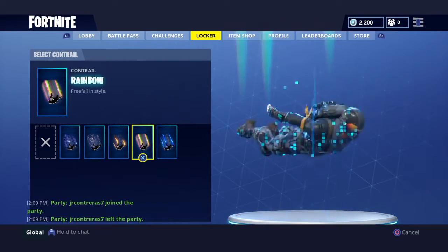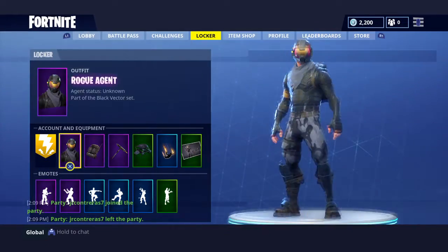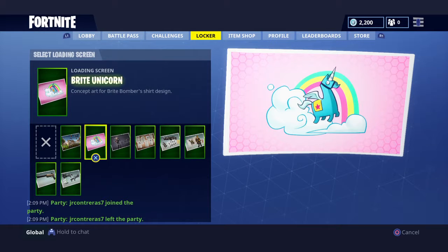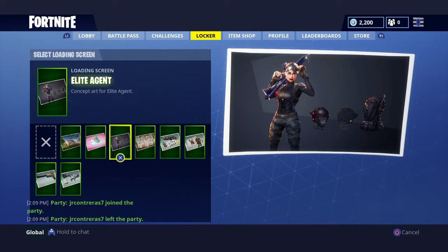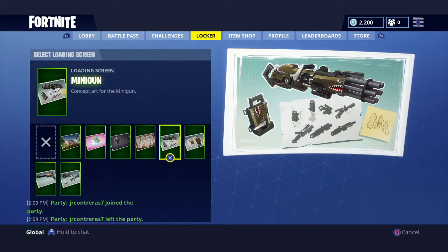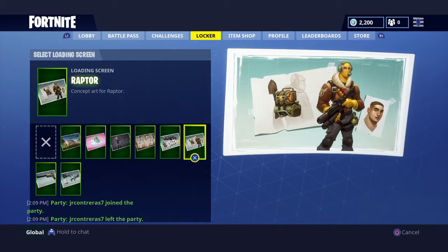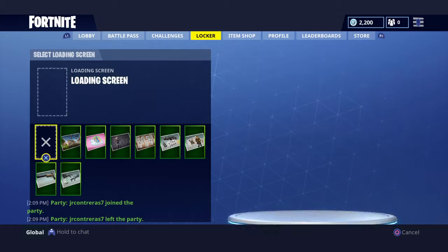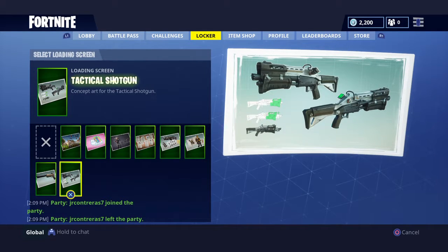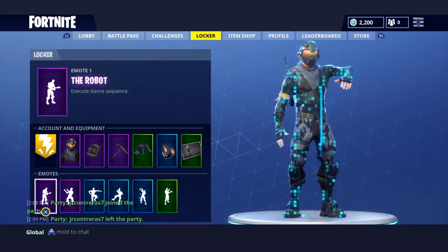Next we have the loading screen backgrounds: Battle Royale, Bright Unicorn which goes for the Bright Bomber, Agent concept art for various harvesting tools, concept art for minigun, Raptor concept art, suppressed pistol concept art, and tactical shotgun - my favorite shotgun besides the heavy. Concept art for the tactical shotgun. Next we have the emotes - I've got a lot.